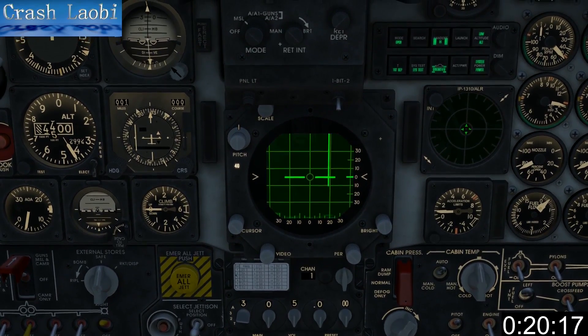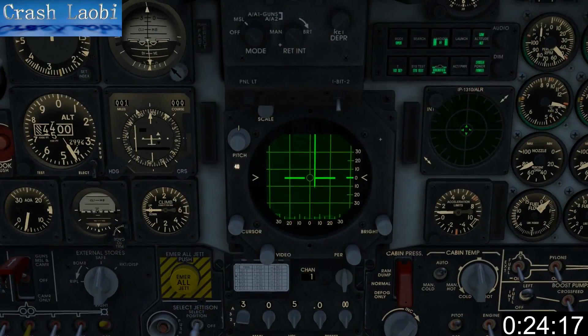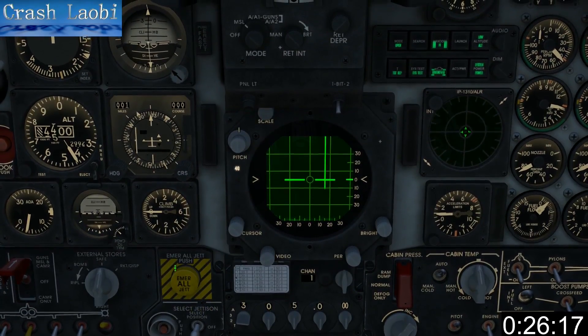The numbers down the side, when combined with the cursor on the right, represent the angular elevation of the antenna. The two horizontal bars in the center represent the center of the antenna.